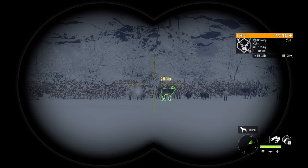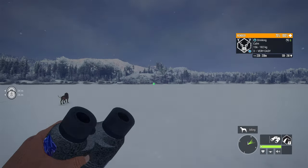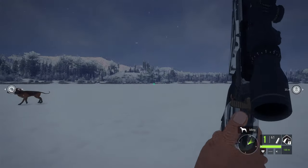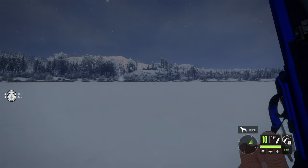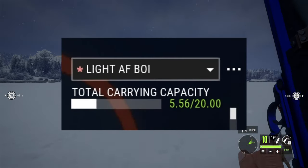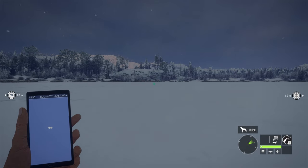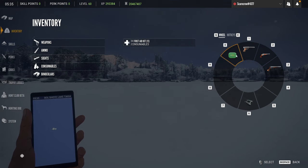Hello everybody, today we are taking on the frozen tundra of Medved Taiga with literally the lightest loadout I could possibly make using one of the new weapons. The new weapon we're using today is the .45-70 single shot handgun. When you combine this with the .243 single shot and the .22LR handgun, you can make an insanely light loadout as you're seeing on screen right now. The only other things we have in this are the scopes for the handguns, the binoculars, and our medkits.